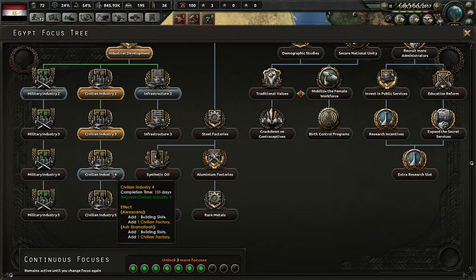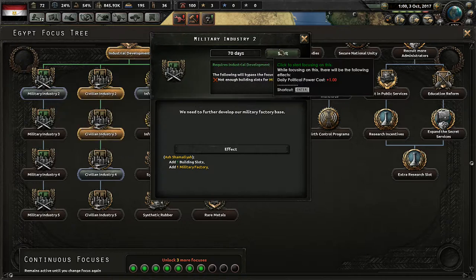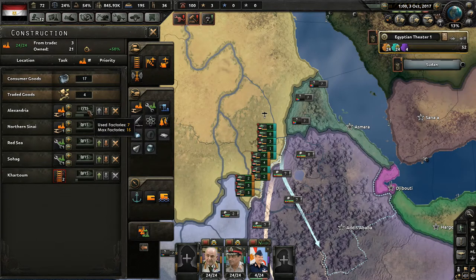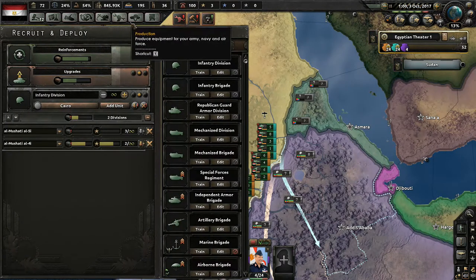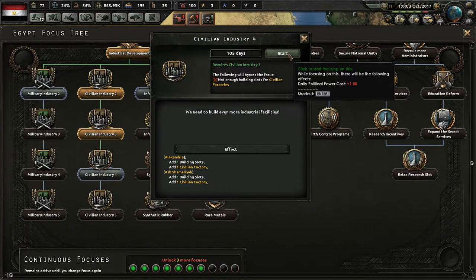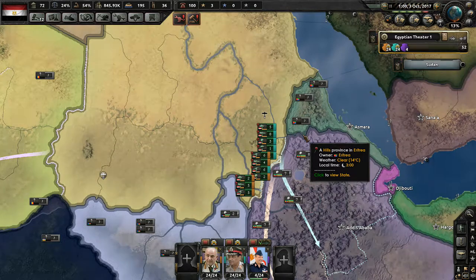Civilian Industry 3 has finished. Let's switch over to military factories and take a look at our construction and production. We have seven factories being used for construction efforts right now, which makes me a little bit worried. Especially if we create a few more military factories, we may need more civilian factories to import various items. I think I'm just going to do Civilian Industry 4 — that should be pretty good for right now.